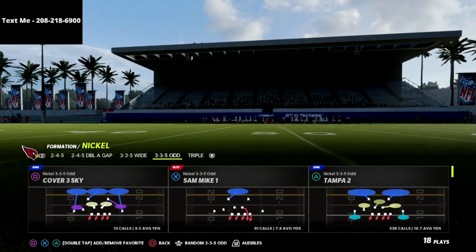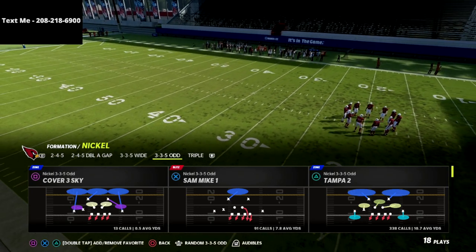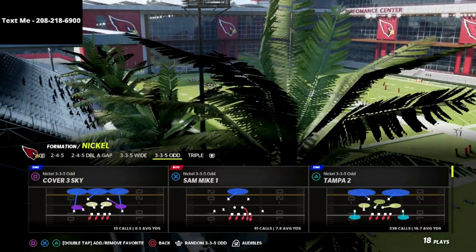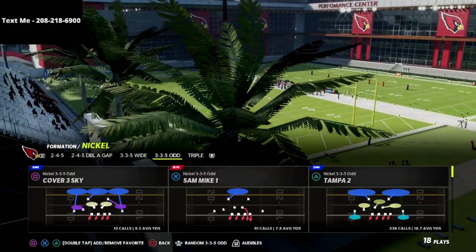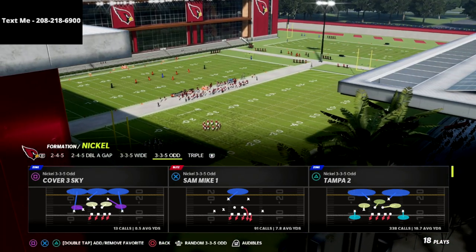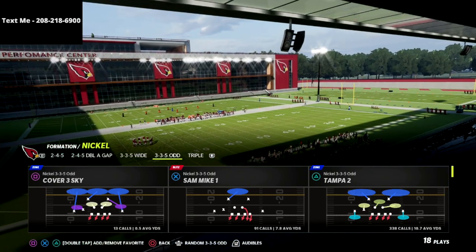In this video we're talking about the Nickel 335 Odd. In my personal opinion, it's one of the most slept-on defenses in the entire game. I believe it's actually significantly more effective at certain things — like sending pressure — than the 245 Odd actually is. This is a very effective defense and there's a lot of things we can do to make it even better.